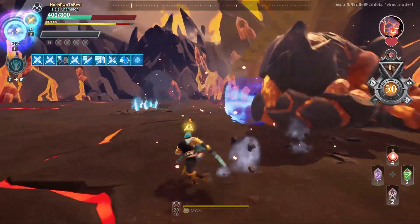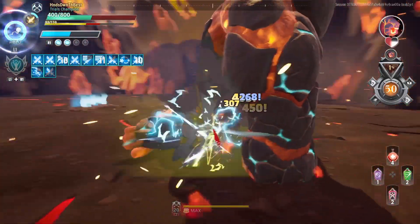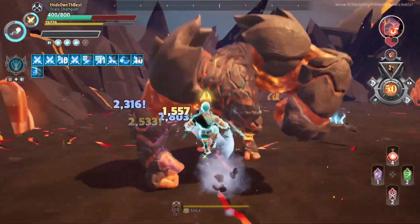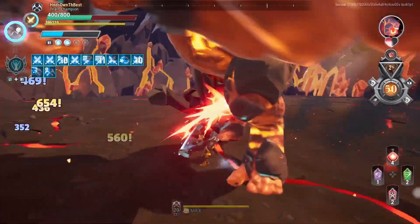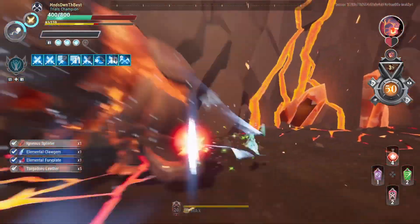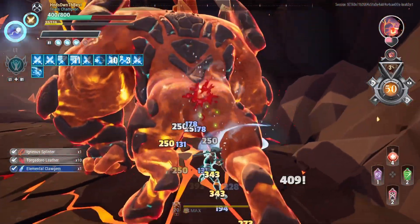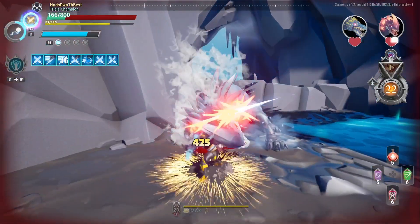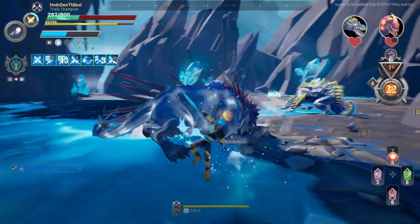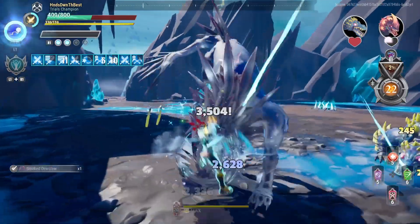Hey gamers, it's Hands here and today in Dauntless we're going over three awesome builds for Urska's chain blades. We've got a catalyst build that goes really hard, a build bonded to Boreas's bond that uses momentum blades, and last but not least an iceborne build. Each one of these builds is very effective, strong, and very efficient — and I even go over variations for each of them so you can switch it up.